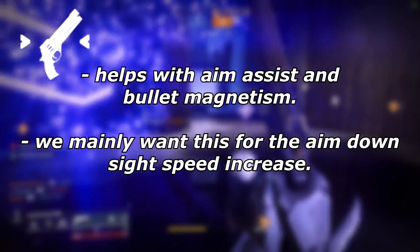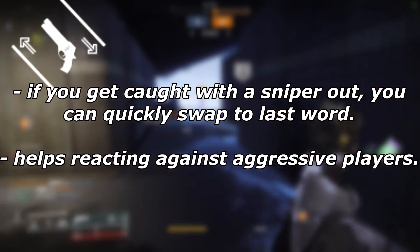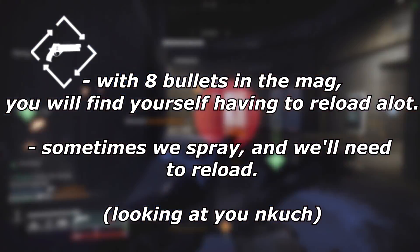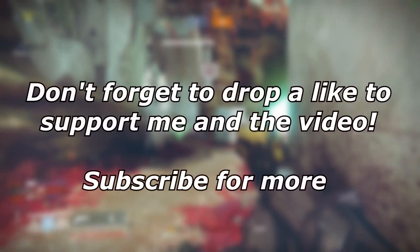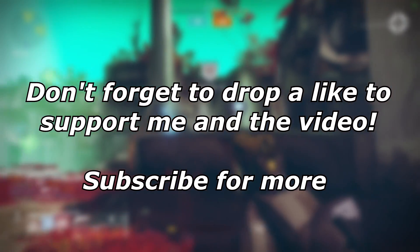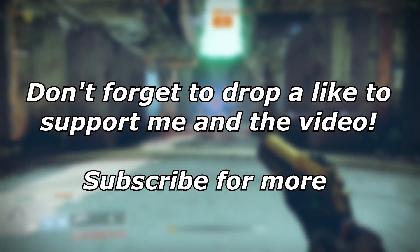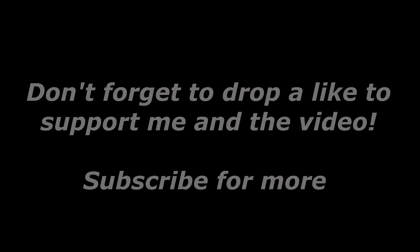I'm going to recommend certain perks to run with this hand cannon. One being Hand Cannon Targeting so you can have that faster aim-down-sight speed. Also run Hand Cannon Dexterity, so if you have your sniper out you can quickly switch to your Last Word and shut down a shotgunner. Also run Hand Cannon Loader so if you accidentally spray your whole hand cannon you can quickly reload. I just want to quickly apologize that the gameplay is not as good as I want it to be — I've had some unfortunate things stopping me from collecting the content I want. I'll try to make it up next time. Thank you guys so much for all the support. Let's get into the gameplay — this thing is fun.